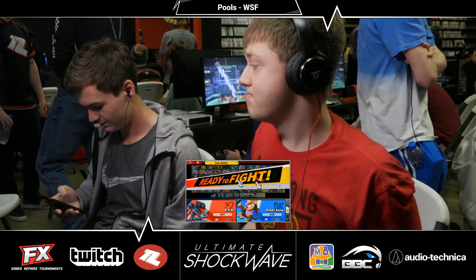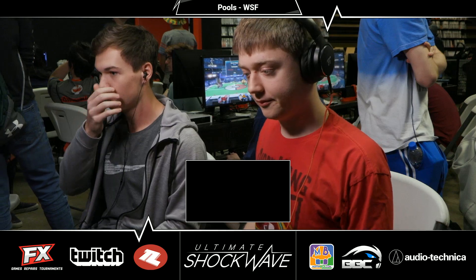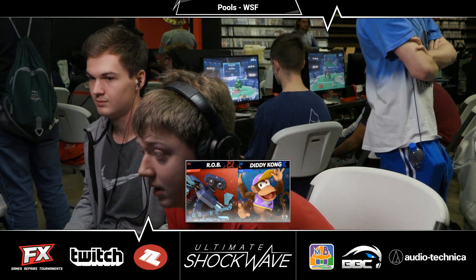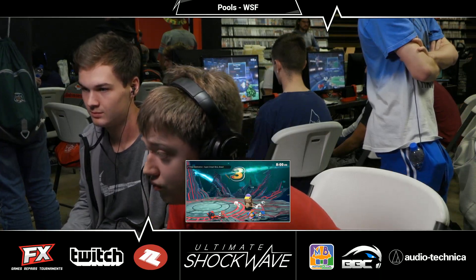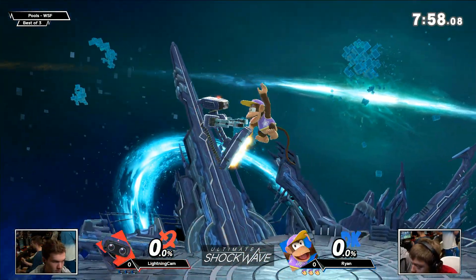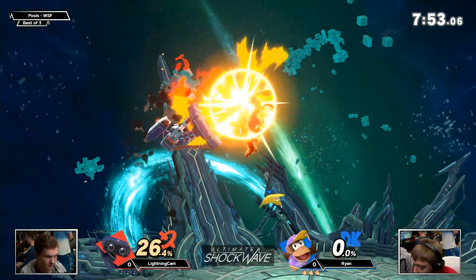I want to see a high-pressure situation where it's last stock, and he just runs up and Banana tosses, breaks the shield, forward smashes, pops off — Shock Whip explodes, very dramatic effects happen. And goes ahead and gets an infinite on-platform, but no platforms to speak of here in Game 1.